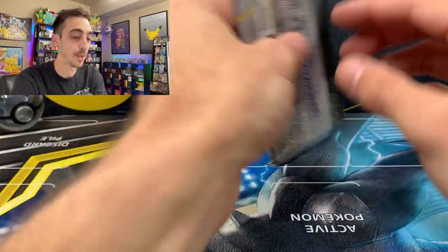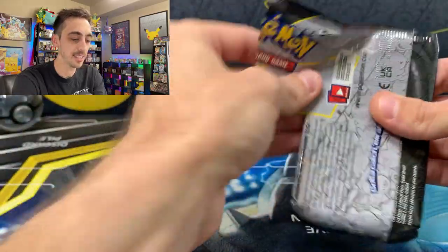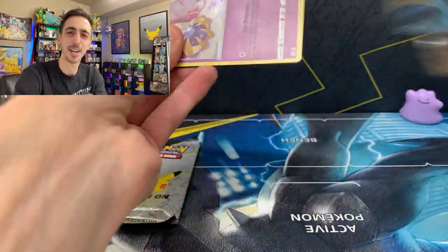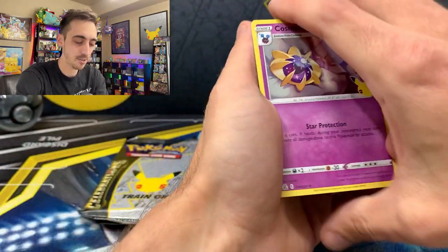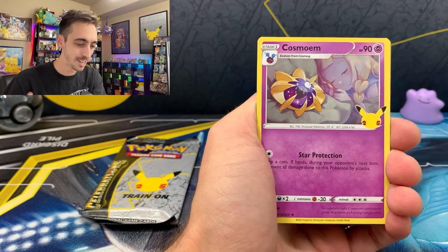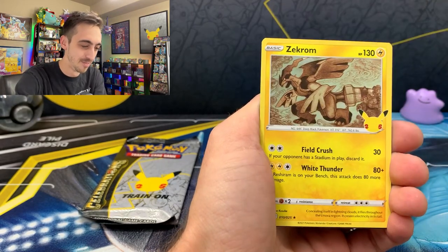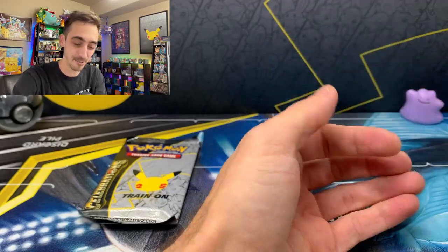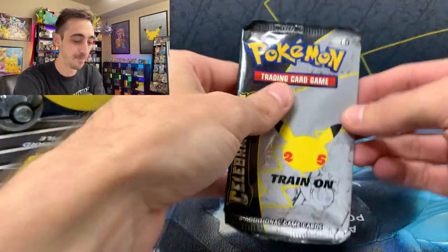First two Celebrations packs from the mini tin. I feel like I'm going to bend these every time I try to open these little four-card packs. No card trick on these ones. We got the Celebrations shake here — Cosmoem, Zekrom, and Ho-Oh, and a Professor's Research for our first pack.